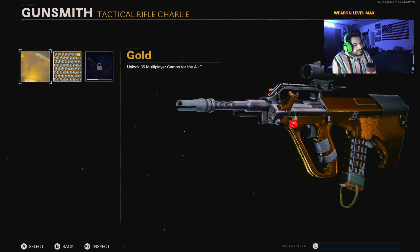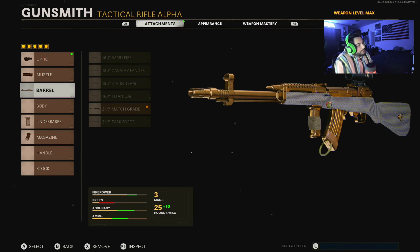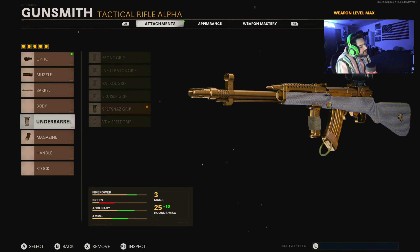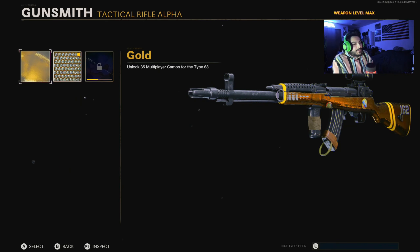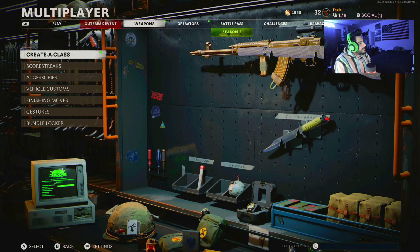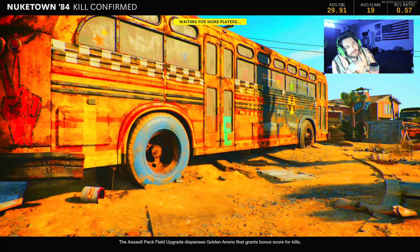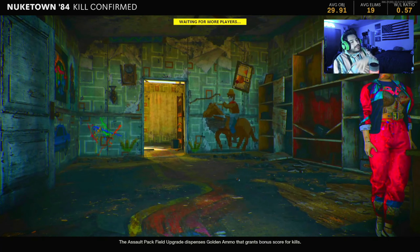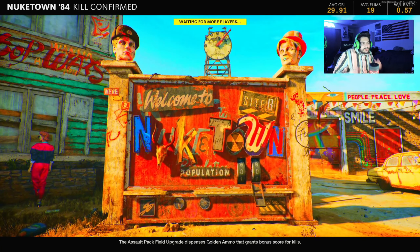For the final weapon, the Type 63, I ran the axle arms 3x, KGB eliminator, 21.5 match grade barrel, spetsnaz grip under barrel, and 35 round fast mag — upgrading the magazine each time I unlocked a new one. Those are the four classes I ran to get diamond. My plan is to use one gun for half a game, then switch, so we use all four and I can talk about them with some gameplay.